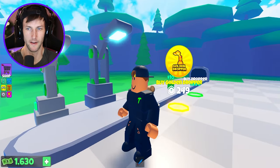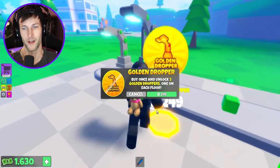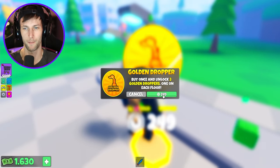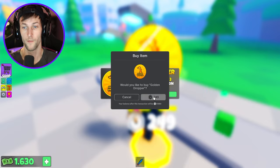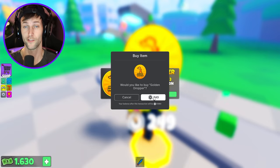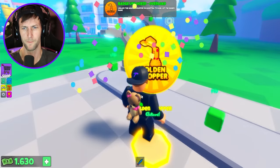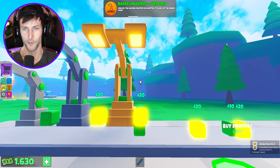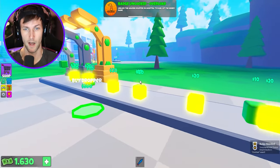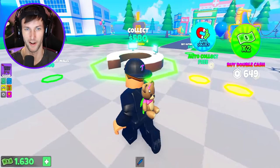Here we go — our very first automated dropper, the golden dropper. You know we gotta buy the golden dropper. Buy once and unlock three golden droppers — one for each floor. That sounds like a deal, three for the price of one. Hopefully we don't have to buy it again. Look at the golden dropper — look how fast they're coming out. We're making so much money already. $500, thank you very much.